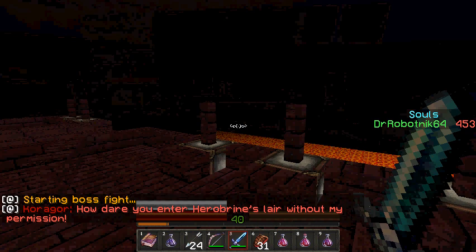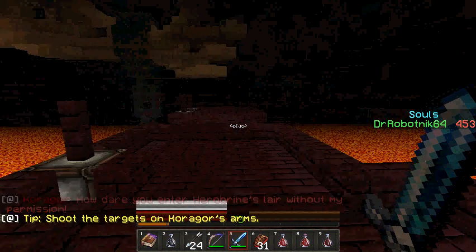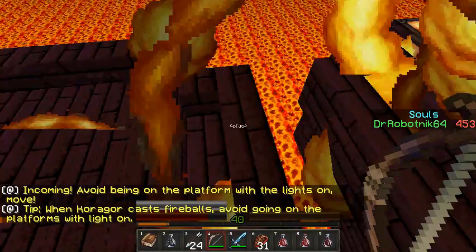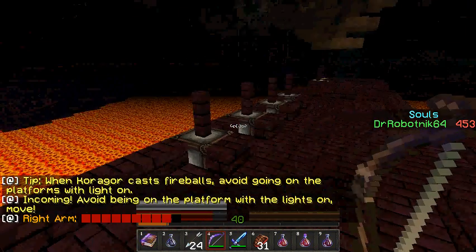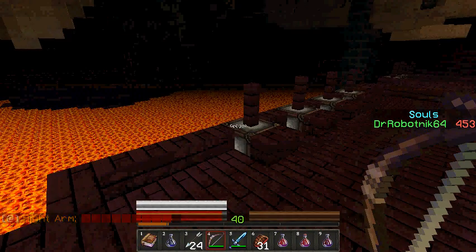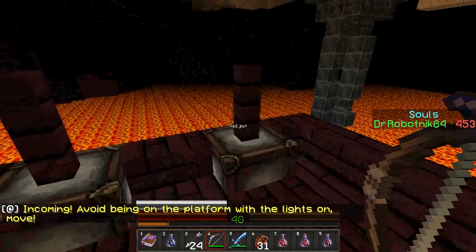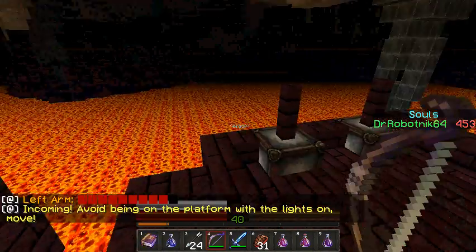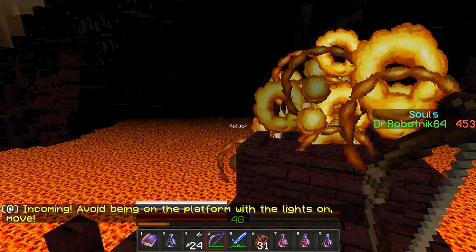How dare you enter Herobrine's lair without my permission. Okay, what is going on? I have the render distance to Tiny — this is ridiculous. Tip: shoot the targets on Korigor's eyes. Avoid being on the platform with the lights on. Wait, when Korigor has fireballs, avoid going on the platforms with the light on. Oh, right arm. Wait, what the heck? It actually shows the damage done to the arm. Uh-oh. I thought I fell there for a second.